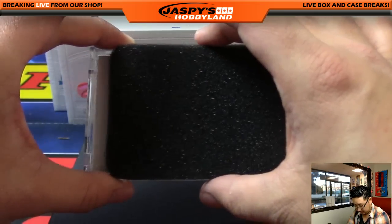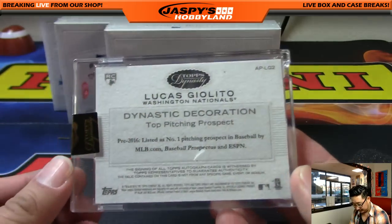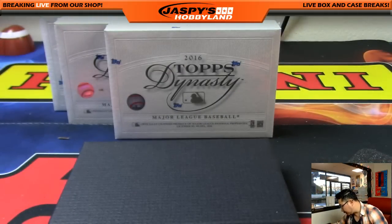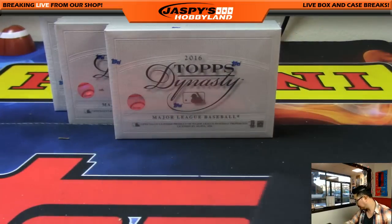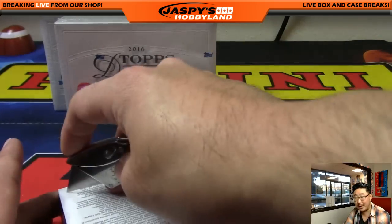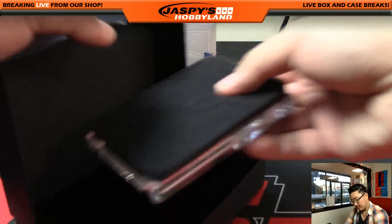Next one — Lucas Giolito, four out of five, three-color patch, on-card auto. Wow, another trade whistle. That is awesome. Great card — Lucas Giolito should be on fire this year, one of the top prospects in baseball. That goes to Jonathan Johnson — all aboard the Big Hit Express! Did Giolito just get traded? For McCutchen? I know they didn't trade him for Chris Sale, though I think that's who the White Sox wanted. So two trade whistles in a row.